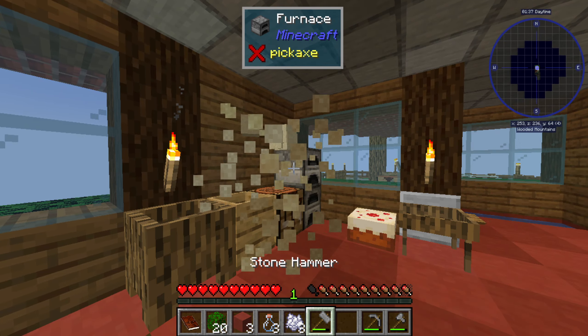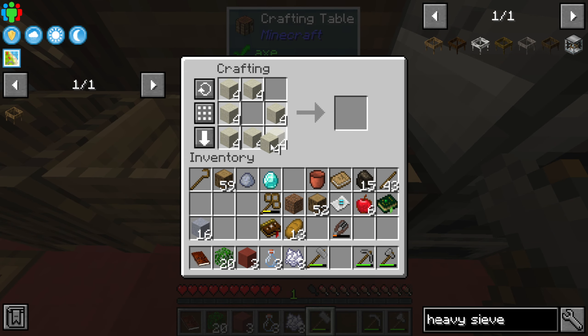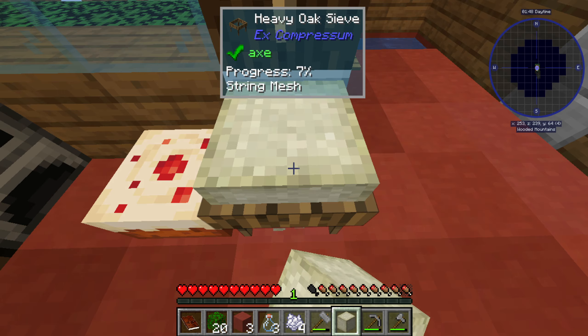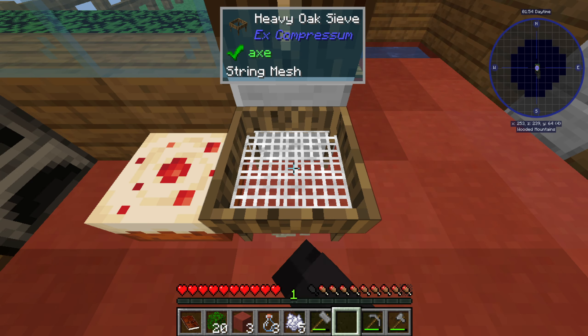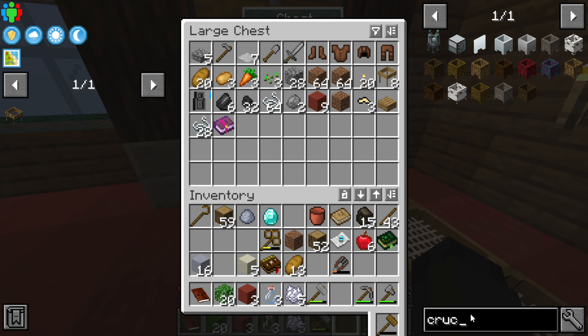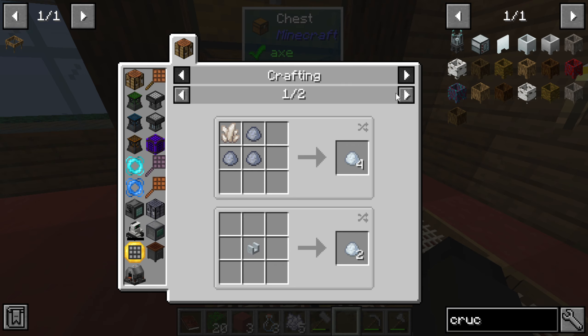Let's see how much of this we can make — we need like seven or so. We didn't get one there. The crucible is probably what we need — the unfired crucible, which needs... oh, it's nether quartz?